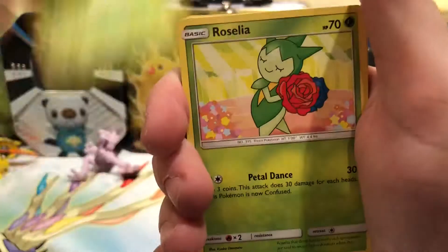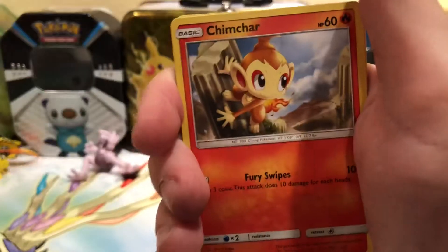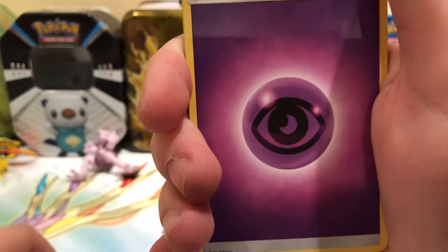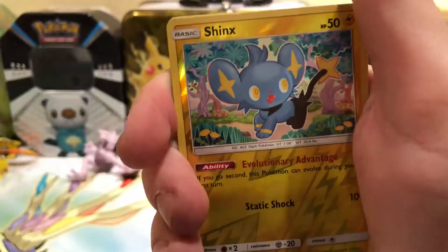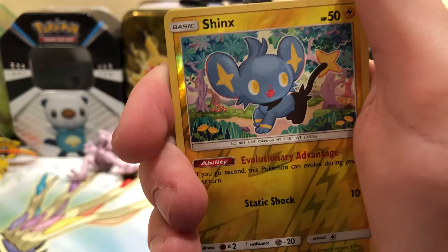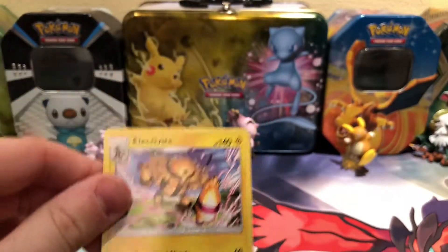So there's a Turtwig, Roselia, Gable, Electabuzz, Chimchar, Psychic Energy, Unit Energy, Rotom, Spiritomb. The Reverse is a Shinx, just a common. And the rare in this pack is an Electifier Non-Holo.